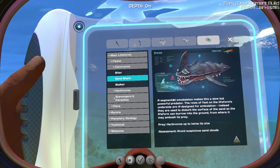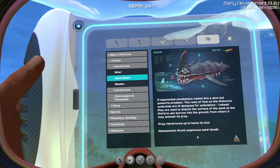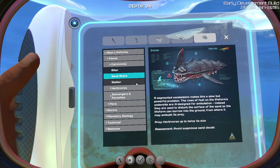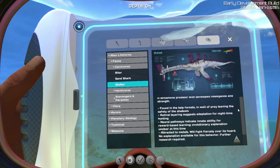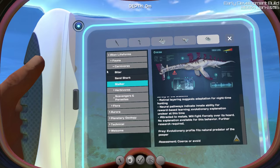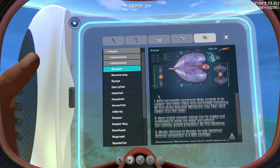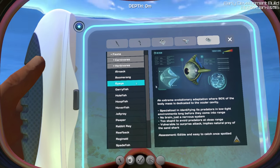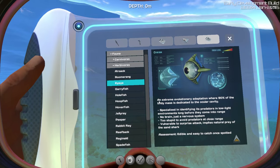Sand shark — herbivores up to twice its size. Avoid suspicious sand clouds. Stalker — streamlined predator. That's a weird picture; he looks kind of purple. Natural predator of the peeper — coerce or avoid. What does 'coerce' mean? I've heard it before but I can't remember. Air sac. Boomerang — twin fins, edible, meagre but reliable. Eye eye — 90% of the body mass is ocular. Wow, that's cool.